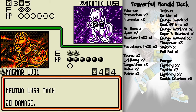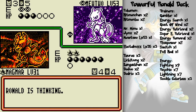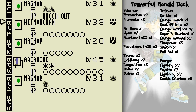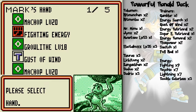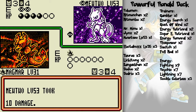He might decide to switch or knock out my Magmar, which has been causing him tremendous amounts of ire despite the very little energy I've had. That's what I mean about Magmar — it's more powerful than it may seem despite its low attack power. I'll put out the other Magmar and get Hitmonchan going.